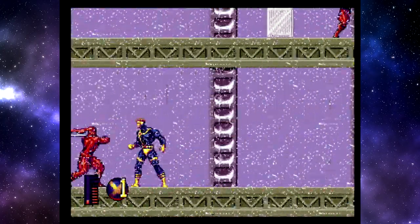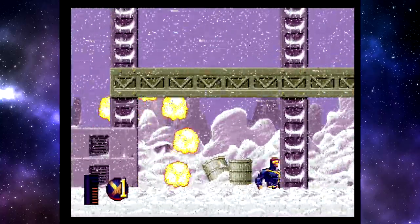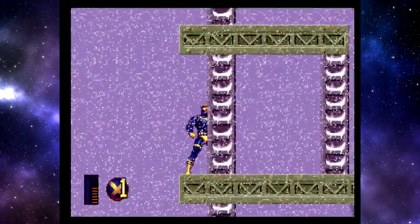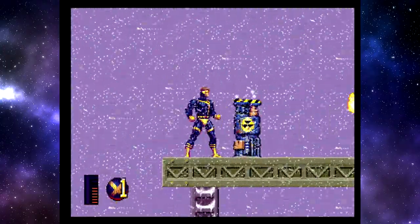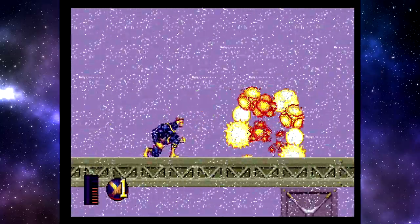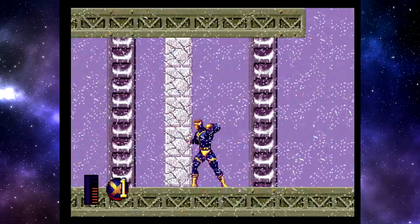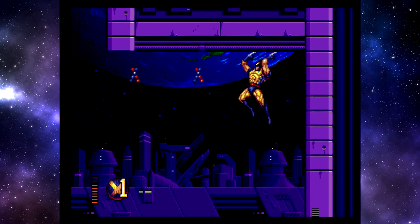Zum Gameplay: Ihr könnt springen, manche Mutanten haben auch einen Doppelsprung, mit euren Fäusten kloppen und natürlich eure Mutantenkräfte einsetzen. Man hat mehrere Angriffe zur Verfügung. Was die Move-Vielfalt angeht, kommt es zwar nicht an Capcoms X-Mutant Apocalypse auf dem Super Nintendo heran, aber es ist dennoch schön, in einem simplen Action-Plattformer verschiedene Angriffe zu haben. Auch cool: Eure Mutantenkraft kostet nichts. Manche X-Men nutzen ihre Kräfte auch, um an Wänden oder Decken zu klettern, und Beast hat einen coolen Wandsprung.